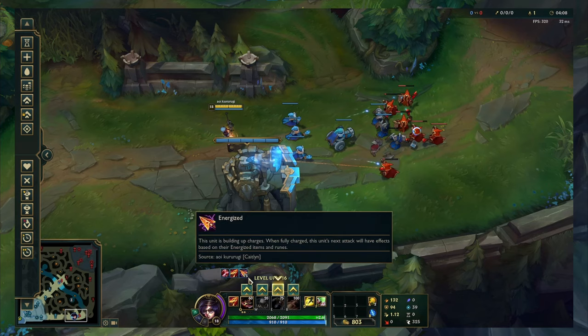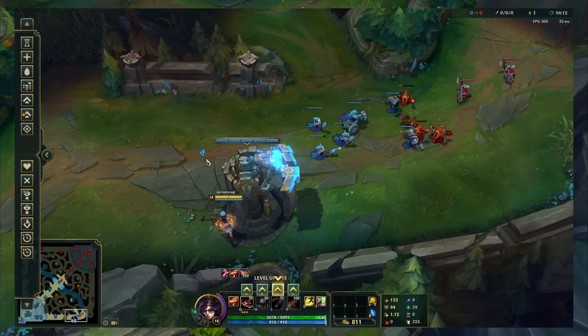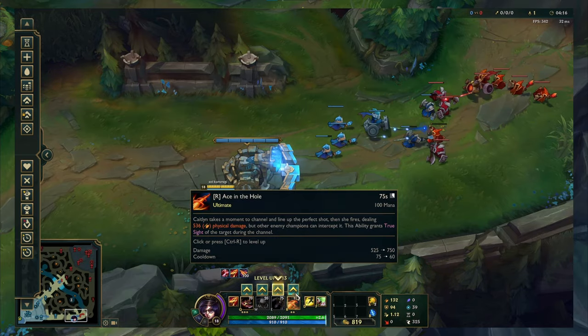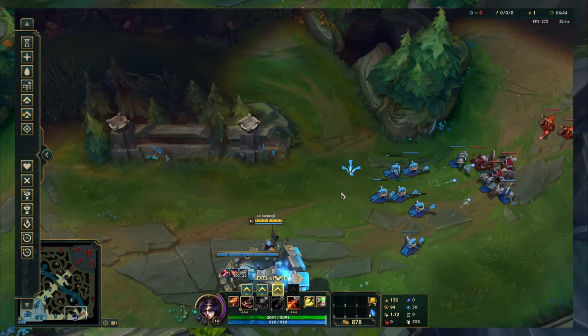I also want to warn you that there are minor issues with this. The biggest one is that if you click the arrow to level up your abilities it will move your champion towards your cursor, and if you click your abilities to show the range that moves your champion as well.